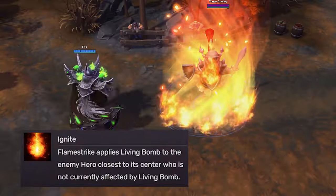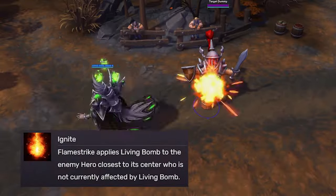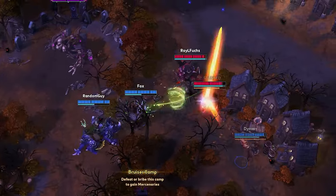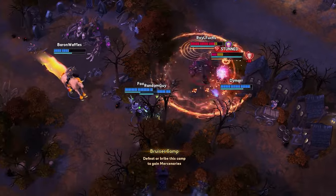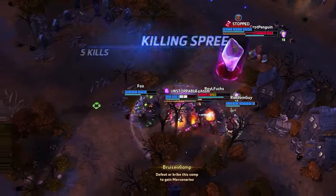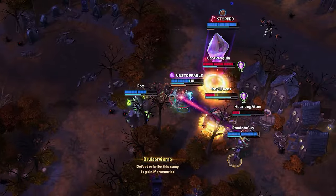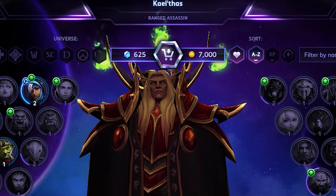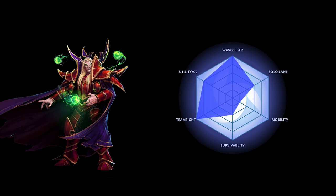Ignite gives you a two-for-one spell on your Flamestrike, adding another way to apply Living Bomb. This talent is crazy in no-heal games — you poke so hard and so safely it feels like cheating. Kael'thas is one of the magiest mages that ever maged. His long-range, high-damage, multi-target abilities spread fire and chaos among the enemy team. Mechanically simple, once mastered his powerful kit is downright oppressive, and he's pretty cheap too. Thanks for watching — don't miss, don't tilt, don't die. And don't pick Convection.